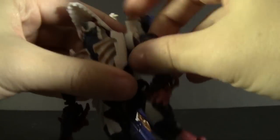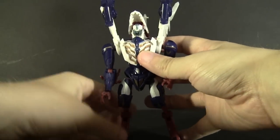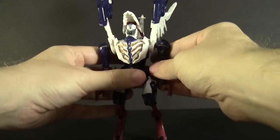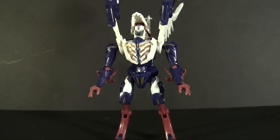So there we have Sky Lynx in his robot mode. There's really not a lot changed here — we've got the same arms, the same legs, the same wings. We've really just changed up the torso a little bit, and by change up I mean you can see the underside of it now. I like how the colors get laid out — all that blue in the upper torso and the red sticking to the legs. I think it really works design-wise and artistically.